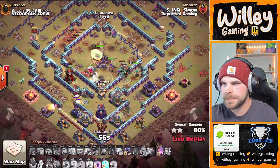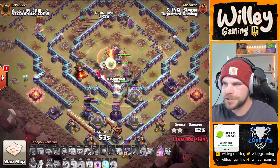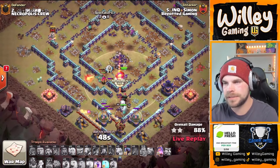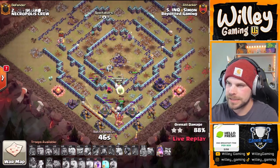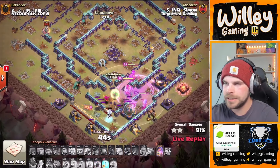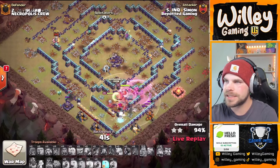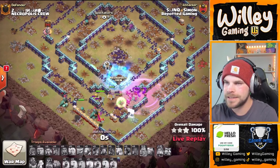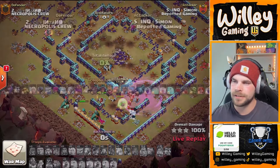Royal champion from the right side — he's got enough to get through. Pops RC's ability — there's nothing left on defense now, just that multi ultra tower on the left side. He's got it — 50 seconds in the bag. He still has a rage, still has freeze, still has queen's ability — more than enough to get this done. No tesla is going to hold this back. Nicely done to Simon — Repotted Gaming is going to capitalize on that defense and be up by a star. GG! The electro titan and root rider come together for some great attacks.